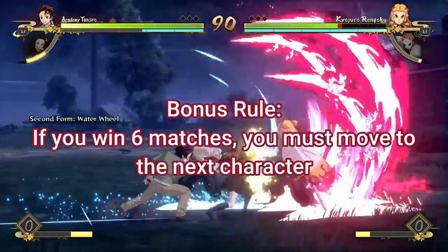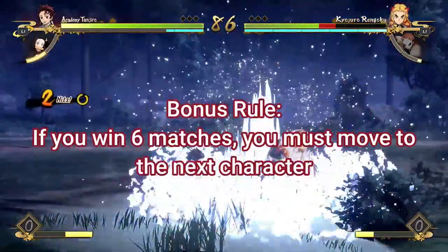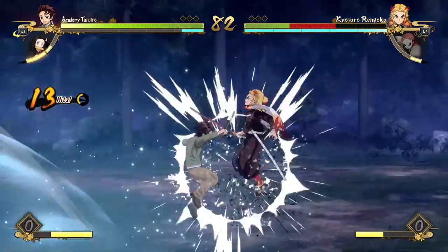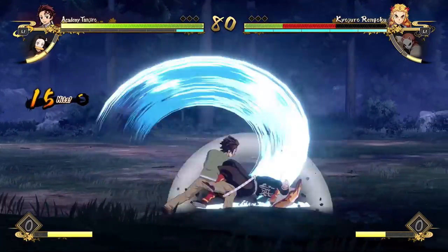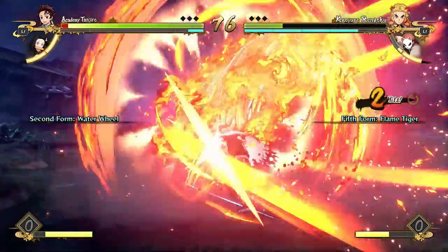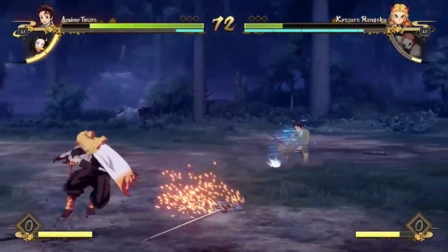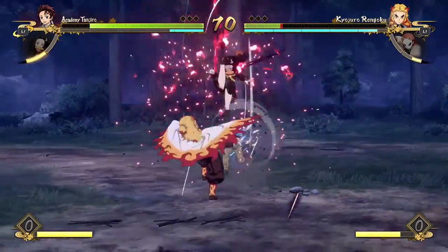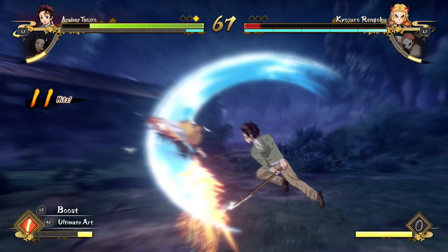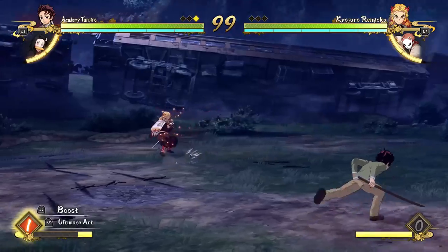As a bonus rule, if you end up not losing any rounds for six matches — six total matches, not rounds — then you have to move on to the next character. I want this challenge to actually have an ending point, because technically you could just win forever with Tanjiro and this challenge would go on forever. So we're capping it out at six matches per character. Once you hit six matches, you move on to the next character. But yeah, that's it for the rules. Make sure you like and subscribe and let's get right into the video.